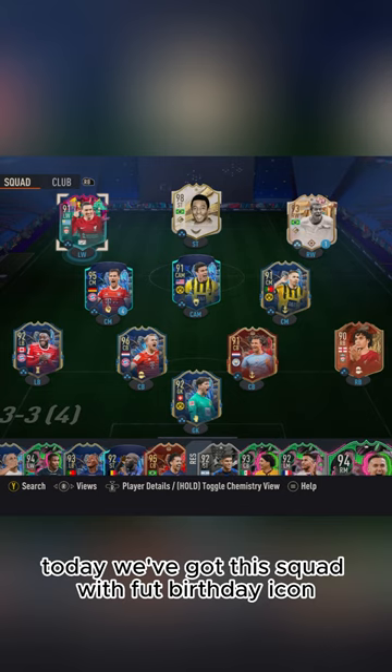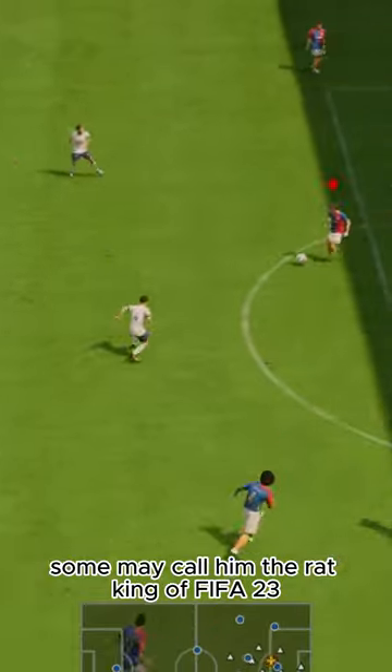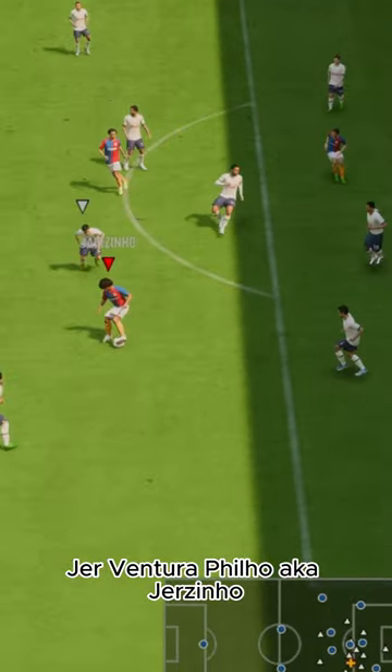Today we've got this squad with FUT Birthday icon. Some may call him the rat king of FIFA 23, Jer Ventura Filho, a.k.a. Jerzinho.